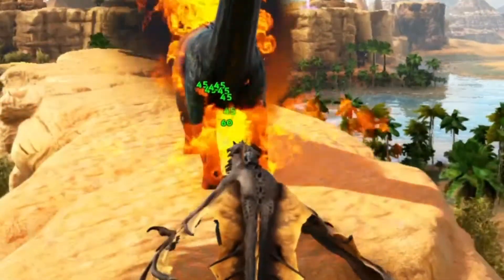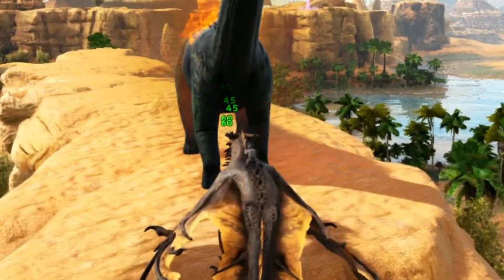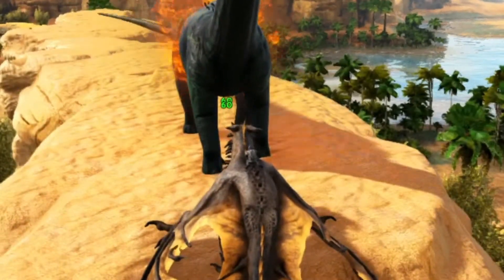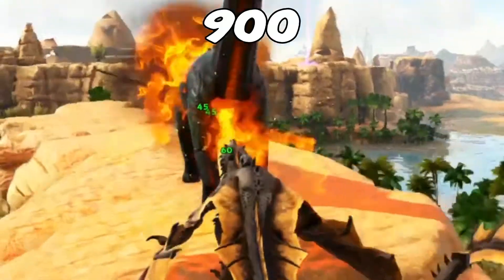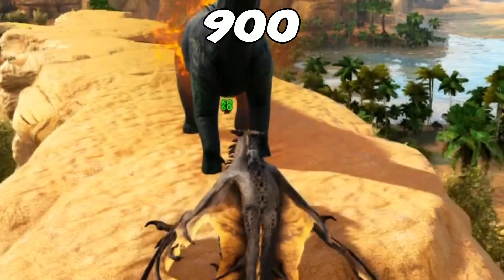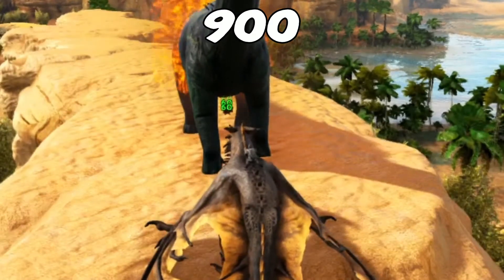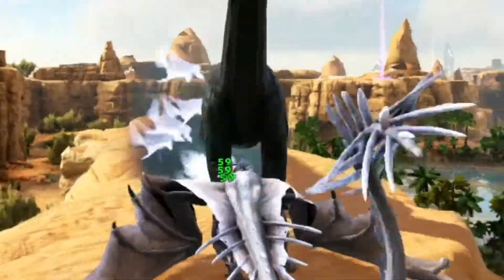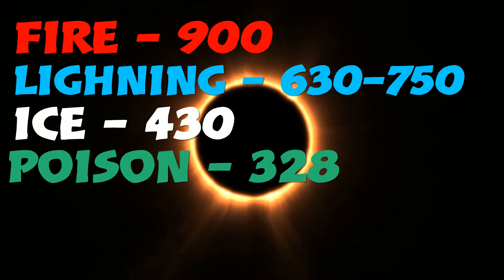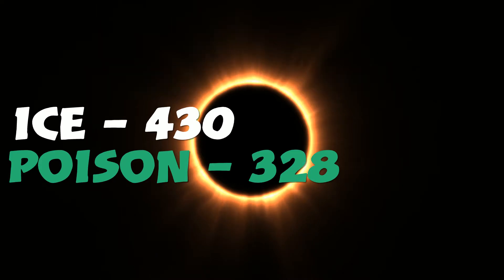The next one is the fire, which has a bunch of hits I had to count — not fun to count — but it kind of does fire damage after its main hit, which does about a few hundred damage. This equates to 900 damage over a few seconds, which is probably the best out of all of these so far. And this last one is the ice one, and it definitely does a decent amount of damage at 430. So the results are: fire does 900 at the most, then lightning, then ice, then poison. I was surprised to see that ice actually does more damage than poison.